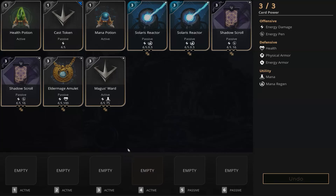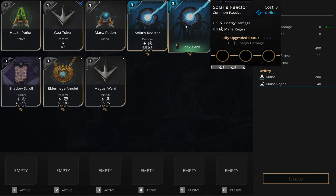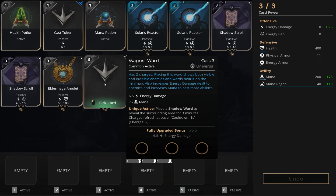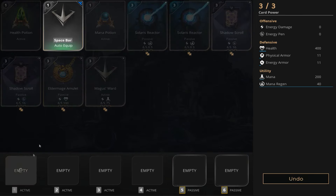What's going on everybody, Nobori here. Today we're going to be going over my Gideon building guide — this is called Space Oddity. We got a health potion, two cast tokens, a mana potion, Solaris Reactor, two Shadow Wards, two Elder Mage Amulets, and one Magus Ward.